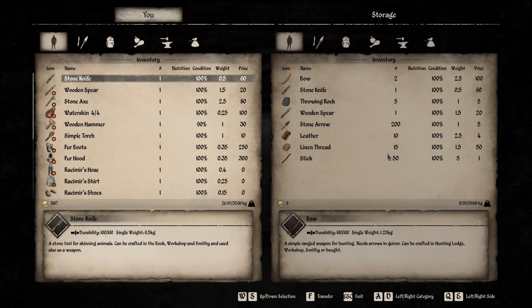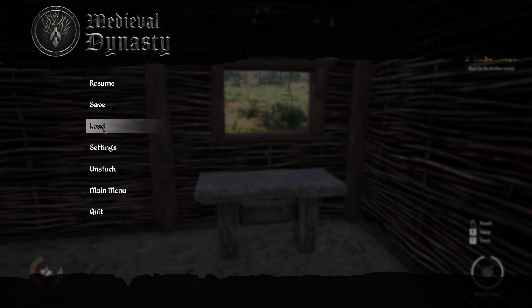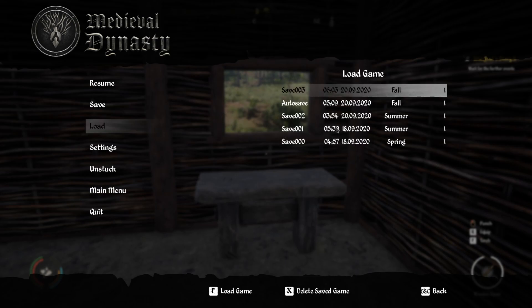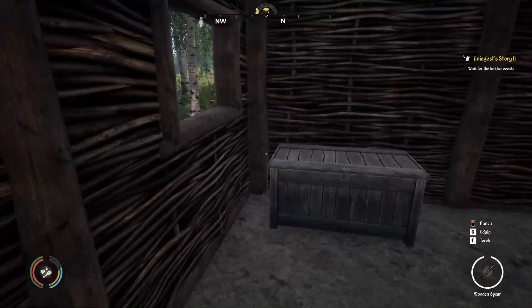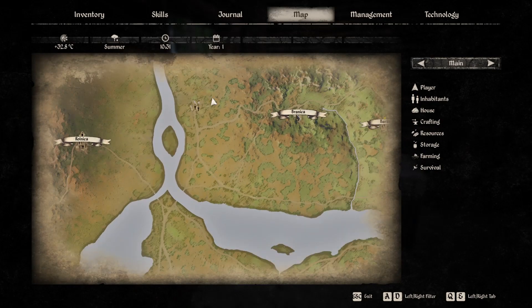Overall, I think this is a great early game thing to get. This bow is free — you don't have to craft it, you don't have to get the schematic for it. This save is literally the first summer of the game, right after the spring, so you can get it straight from the beginning. Hopefully this is helpful. It is to the left of Bronica and to the right of Ronica.